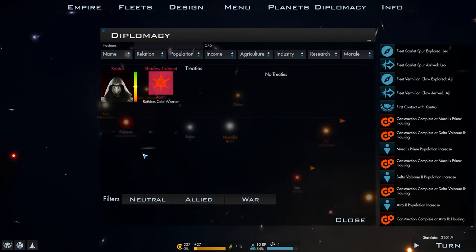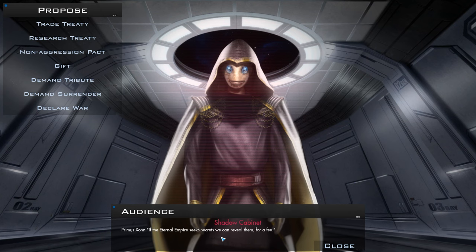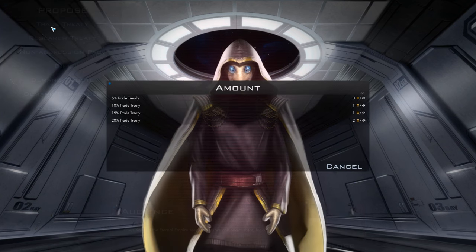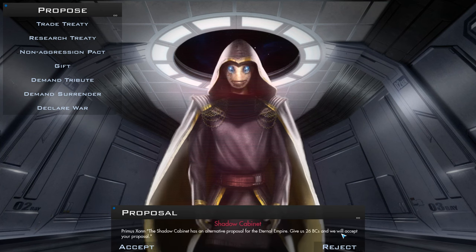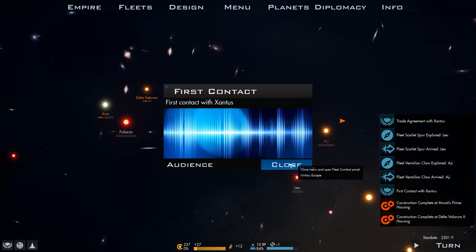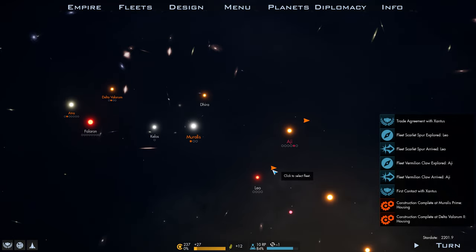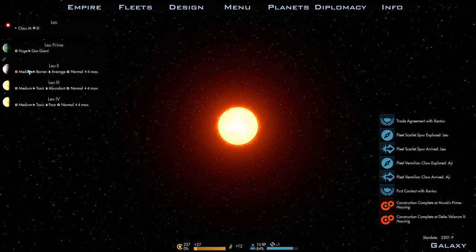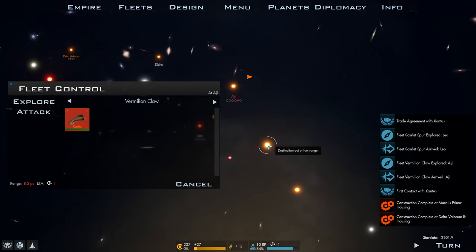We've made our first contact with the Xantus. Let's go ahead and say hi. The prime says: if the Eternal Empire seeks secrets, we can reveal them for a fee. Maybe we ask for a trade treaty — a 5% or 10% trade treaty. Give us 26 BCs and we'll accept your proposal. I don't see where my BCs are here, but I assume that I have them. I wish I could right-click to exit this screen instead of having to push B or hit the galaxy button. I like right-clicking to leave menus — that's something that Amplitude started and I really like it.